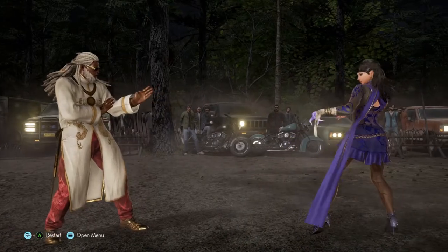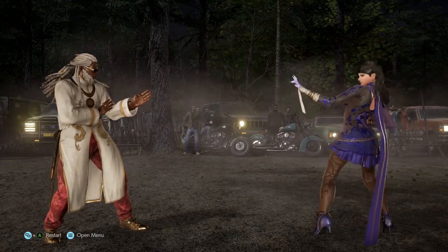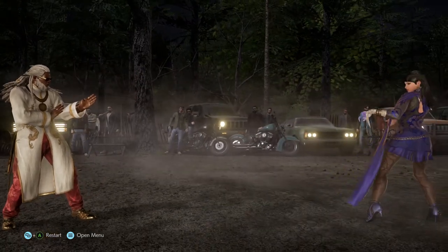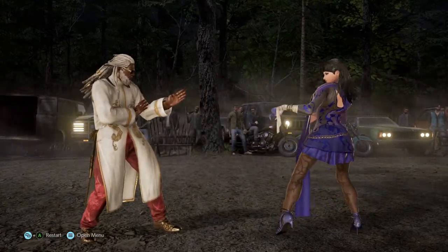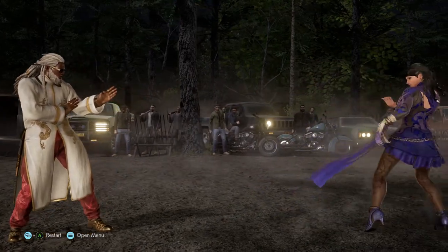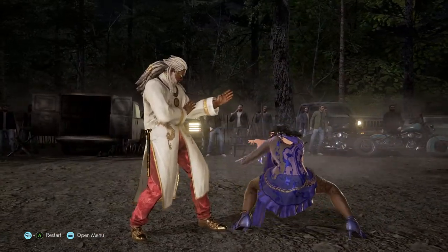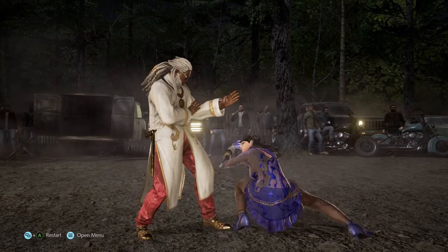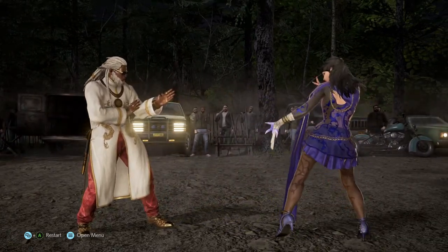Finally, we have a really important and abusable move that most Zafina players use: 4, 4, 3 plus 4. It's minus 11 on block, meaning it can be punished, but in most cases people don't react to it fast enough. When you press 4, 4, 3 plus 4 and hold down, she goes into Mantis stance, leading to a lot of okizeme situations, combo starters, or any setup you want. That covers it for Zafina's Mantis stance.